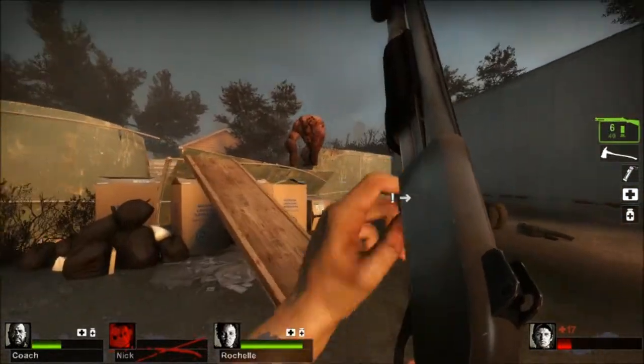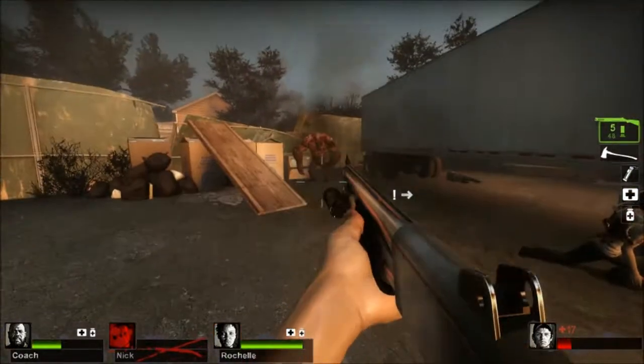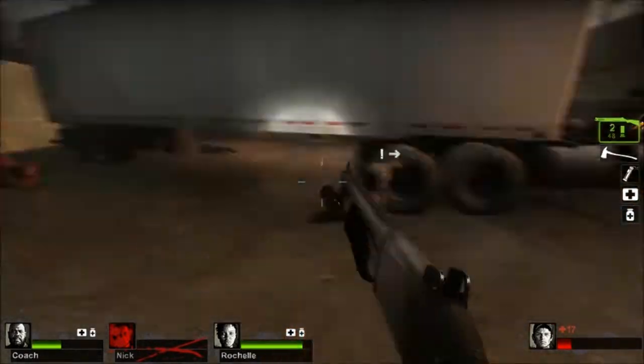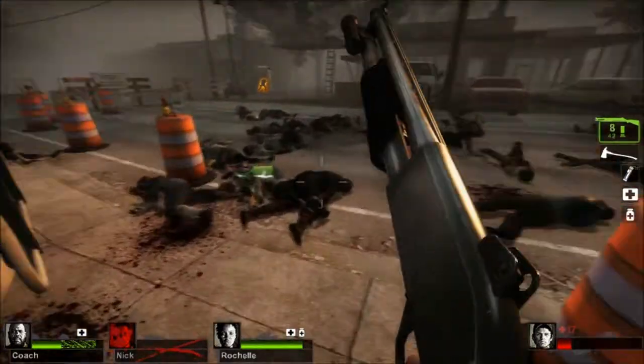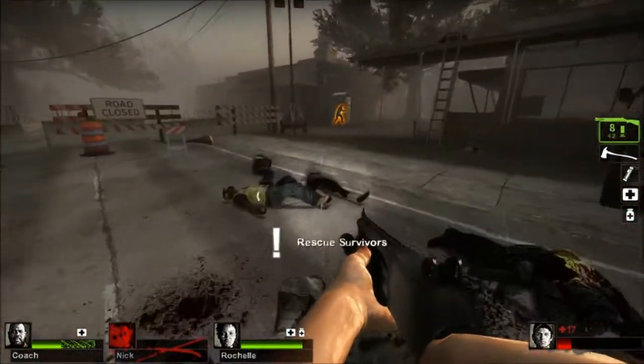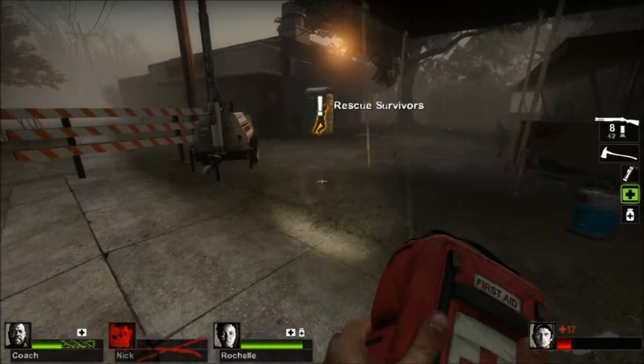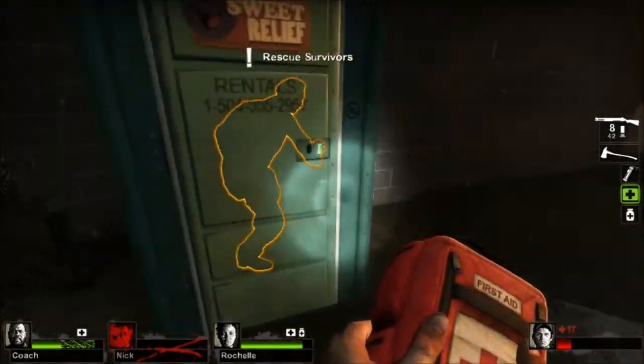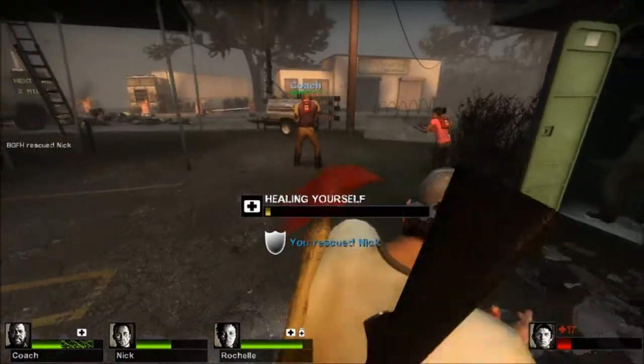Reload. Come on, kill the tank. And then we've got to go rescue Nick. Come on, we're going to go get Nick. I will, Nick, just give me a second. Oh yeah, alright - you get to be trapped in a port-a-potty. Nice.